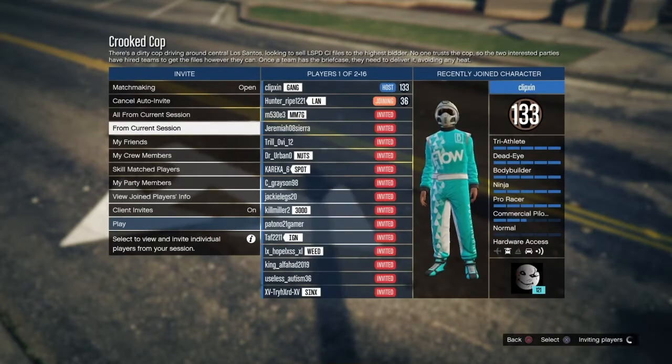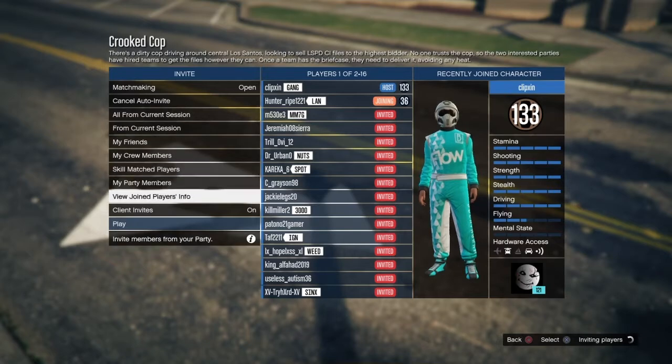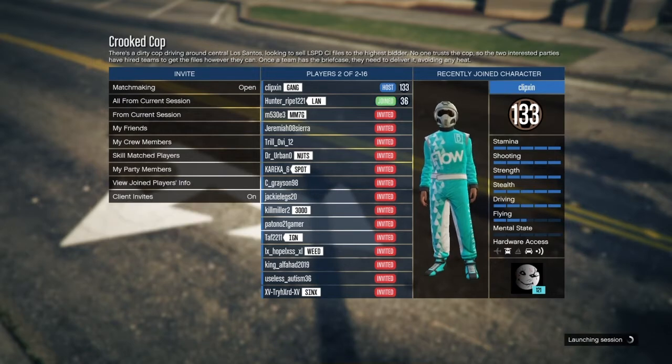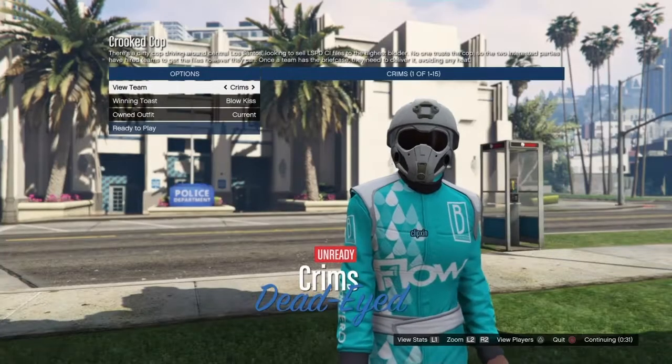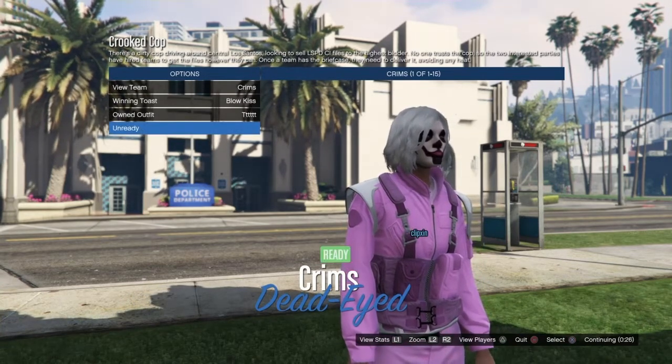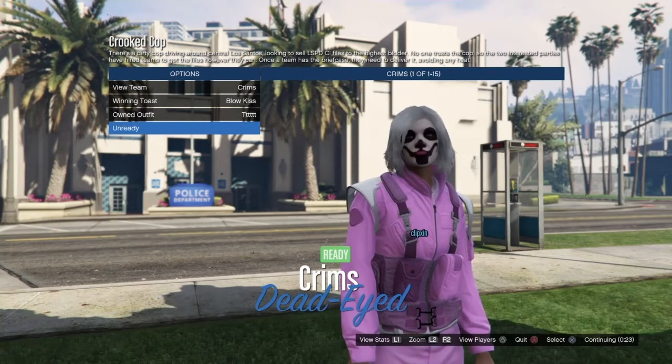Wait for someone to join. Once you get in, make sure that you click right one time — just click right once. That's going to be the glitch outfit with the pink joggers and no ankles. Then ready up.